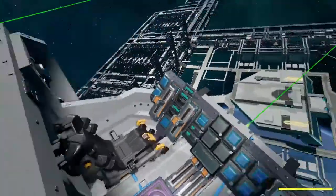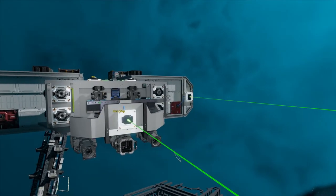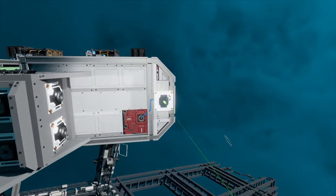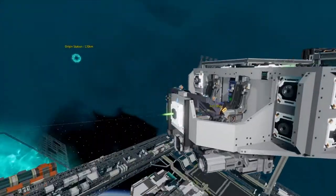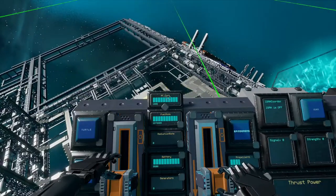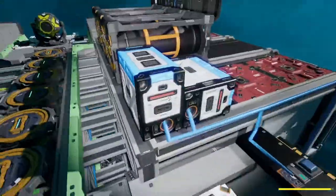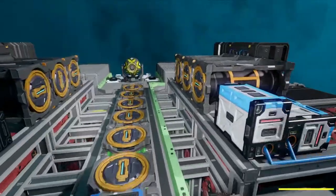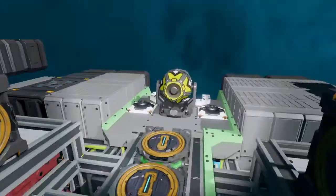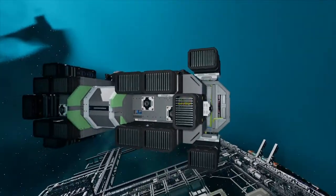What else did I upgrade? I put some rangefinders, just to better understand the size of the ship and the distance to an asteroid. We have RF distance displayed. There are also extra fuel rods here, just for transport or for contingencies.